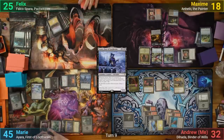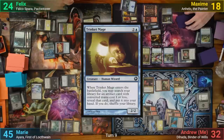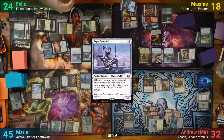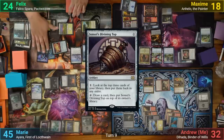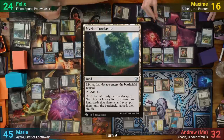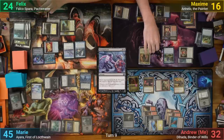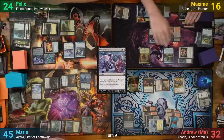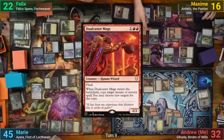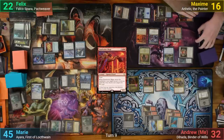Felix draws and loses 2. He casts Mirari's Wake, then a Felwar Stone, then a Trinket Mage. The Trinket Mage grabs an Esper Sentinel, and Felix plays the Esper Sentinel, activates his top again, and passes. Max draws and loses 2. He plays a Myriad Landscape and casts Exsanguinate, sacrificing a Drake to copy it. Max doesn't pay for the Esper Sentinel, so Felix draws a card and loses 2. Max puts 7 into the X on Exsanguinate, and in response to his own spell flashes in Dual Caster Mage to make another copy. This drains us all for a total of 21 while Max gains 63. He passes.